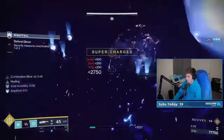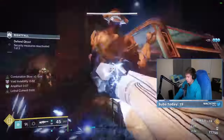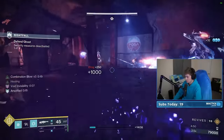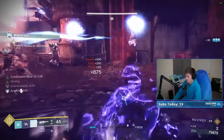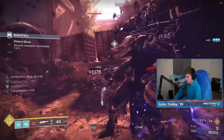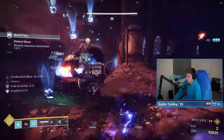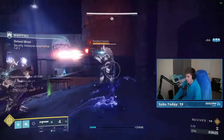Sometimes you'll kill things with the punch and it will not eat my melee ability or Combination Blow, and simultaneously not give me back my dodge. That's what happens when they die to the damaging Aftershock from Lethal Current and not the actual punch itself — because they're not dying to Combination Blow. Also, Combination Blow only gets consumed when you land a final blow with it.